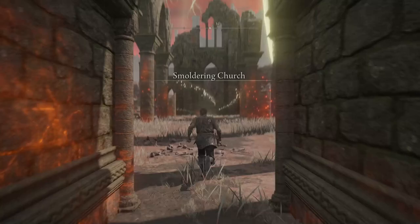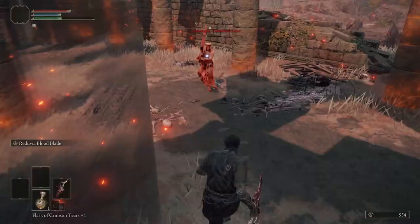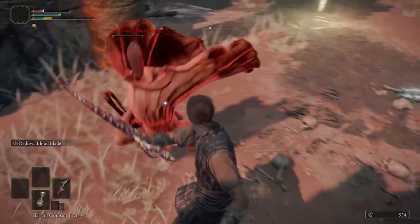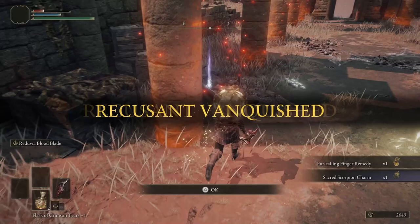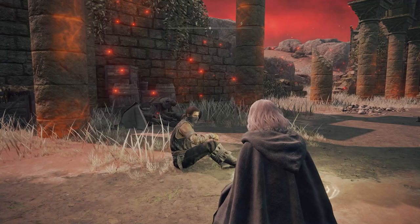Now you can either die or defeat Anastasia Tarnished Eater — it makes no difference. Anastasia is parryable and you can kill her with bleeds fairly effectively, but she will roll a lot. The Reduvia can stunlock her if you get close enough. If you manage to beat her, you'll get a pretty unremarkable charm and some runes. Otherwise, pilfer the area around the church for materials. You'll also likely get a conversation with Melina here and access to the Roundtable — this is essentially your hub area, and you can check that out at your leisure.